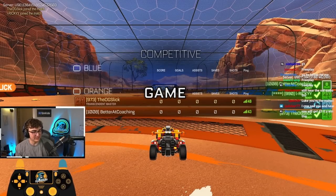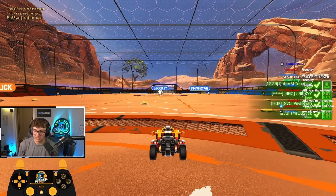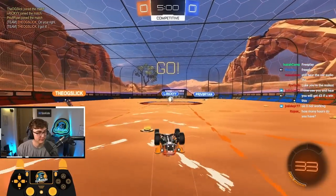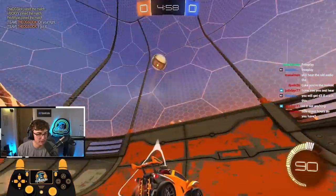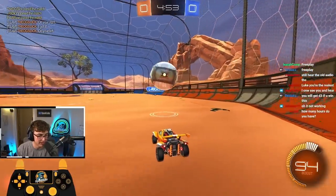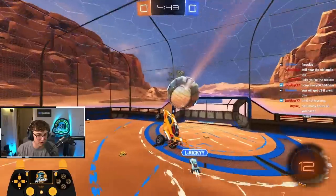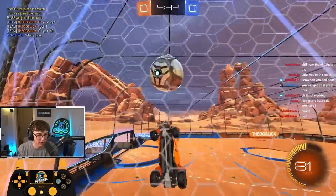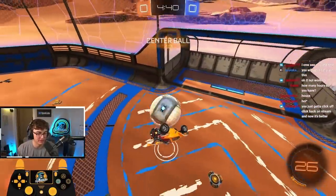All right, let's get it. We've got OG Slick — he's 973. Okay, these guys are all 1000. So these are all diamond players. Let's go. Cheat up. Ball's gonna go into the corner, so I'm gonna flip, go wide, and just take it nice and slow. Use my camera to see where they're coming from. This will bounce center so I can hit it up on the high bounce and maybe go for a basic air dribble. Can a diamond do that? I think so.